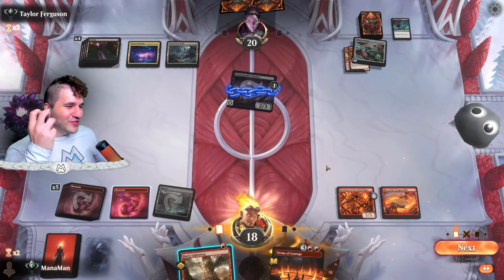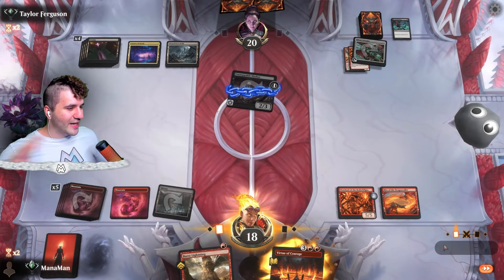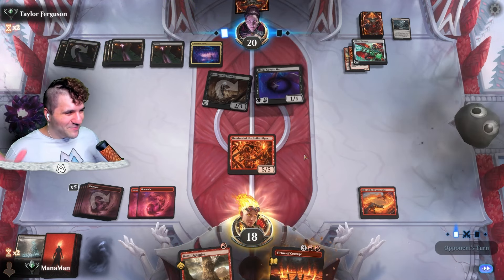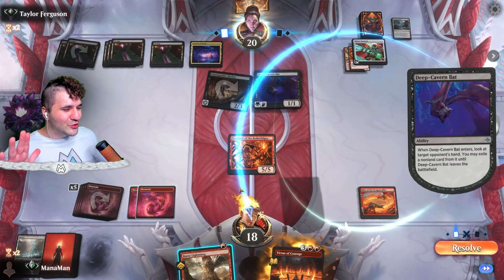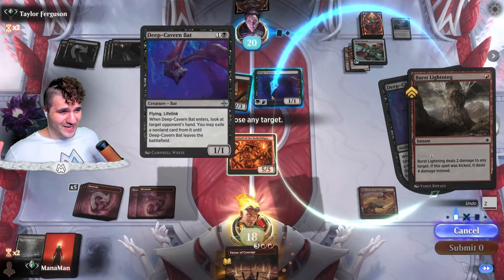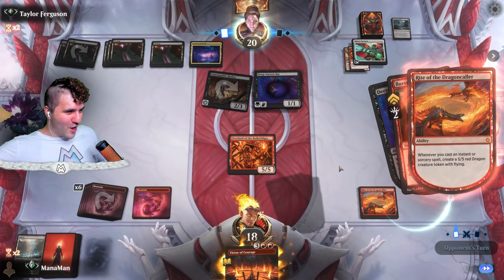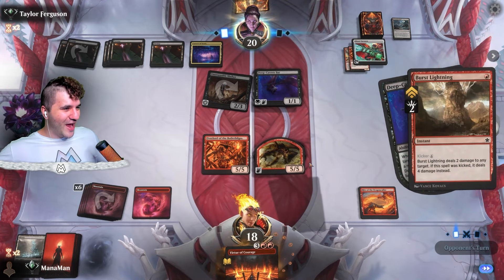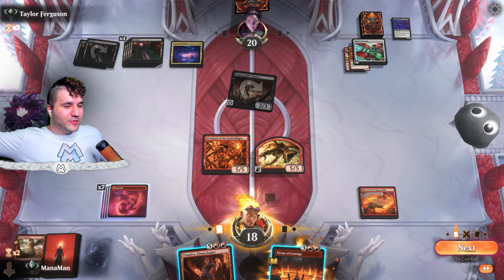With the Rite of the Dragon Caller, every single time we cast an instant or sorcery we're gonna get a 5/5 dragon. This Deep Cavern Bat is going to be toasted to an absolute crisp — burst lightning, and this is not an ordinary burst lightning. This is a Rite of the Dragon Caller burst lightning, baby. Let's go! 5/5 dragon. That's why I got a Chandra, Flame Shaper.